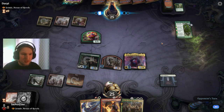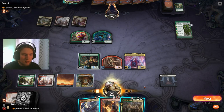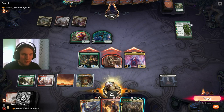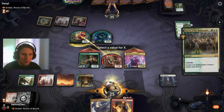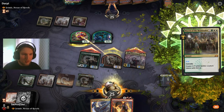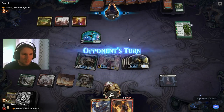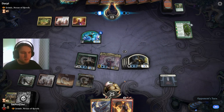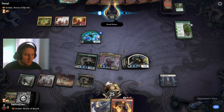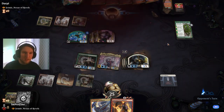I think I just want to drop Jetmere on turn three and swing in. Since I'm ahead, trading off tokens one for one is probably beneficial for me. Jugun Defends the Temple, Overgrown Farmland — we swing with everything and create four tokens at instant speed. Now we are trampling. That should be lethal next turn if we play a Seasoned Pyromancer. One, two, three, four, five, six, seven, eight — if we draw a non-land, that's lethal. And that is the game. GG.